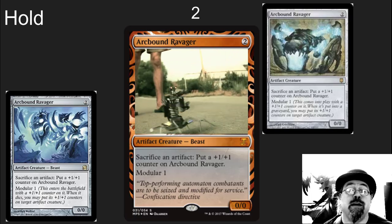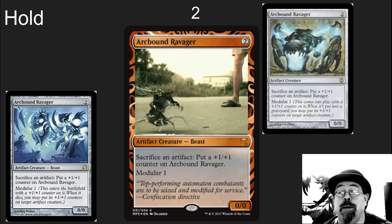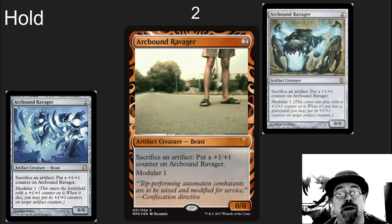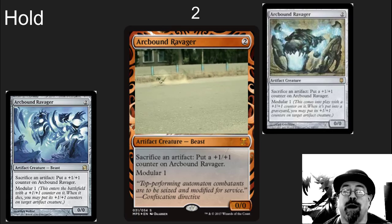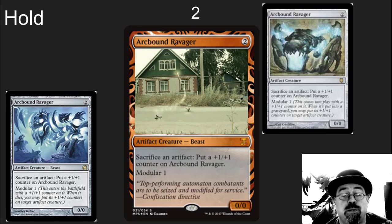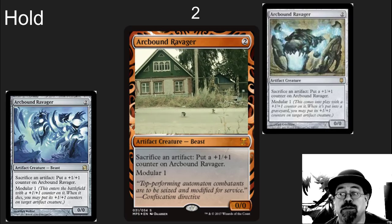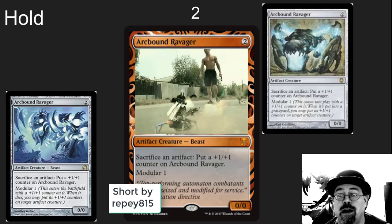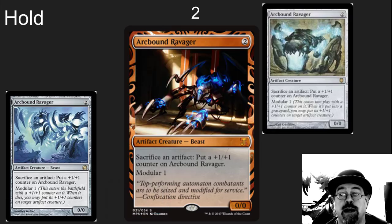Arcbound Ravager. I've got this as the second best card in the entire set. If I open this, I would hold it — depending on what the pre-order price is, maybe even buy it. Robots. Affinity. Such a powerful deck. And this is one of those staples. There's a small threat that if Wizards ever wants to take the heart out of this deck in Modern, they could decide to ban this card — I hope not. There are other ways to try to temper the deck without touching the Ravager. And this new artwork on Arcbound Ravager is just beautiful. The blue lightning coursing over it — so cool.